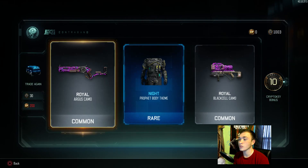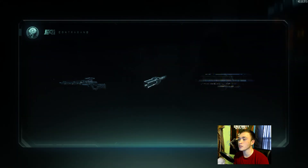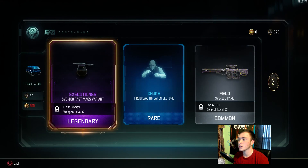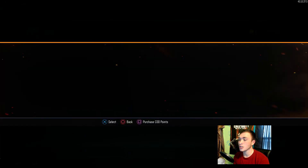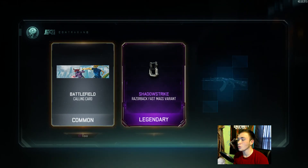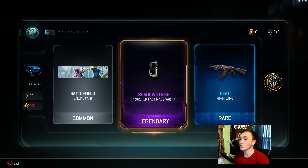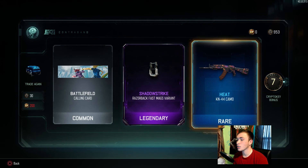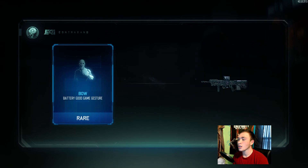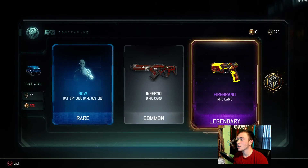We got Knight for the Profit — I don't plan on using the Profit ever again, the glitch was a pain to use. SVG Fast Mags variant — I'll probably use that because I still need to get the SVG gold. And we got the Razorback Fast Mags variant; I do use the Razorback and I do run Fast Mags so that will come in handy.